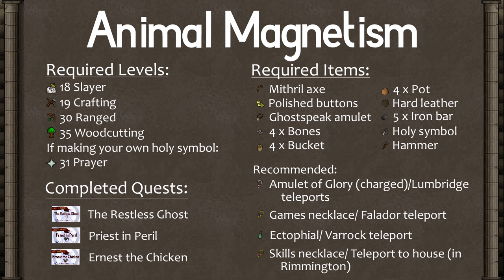For this quest, you need 18 Slayer, 19 Crafting, 30 Ranged, 35 Woodcutting, and if you're making your own holy symbol, 31 Prayer. If you're buying it from the Grand Exchange, don't worry about it. You need to have completed the Restless Ghost, Priest in Peril, and Ernest the Chicken. If you haven't, I have links to their quest guides right here for you.